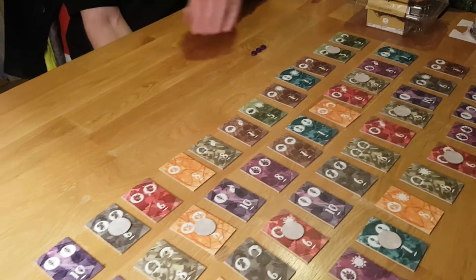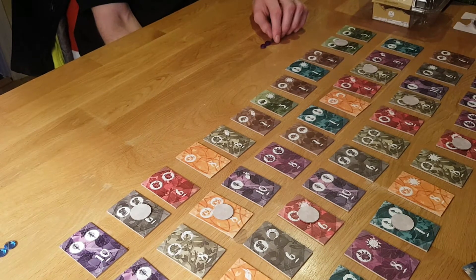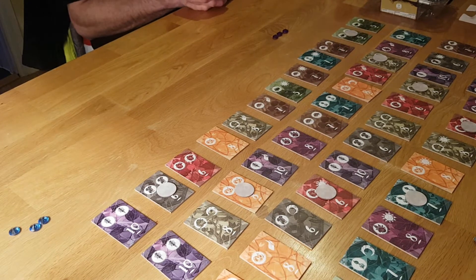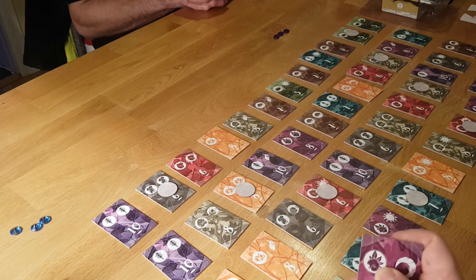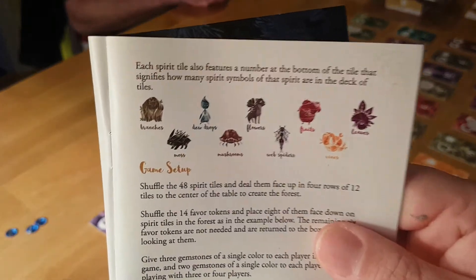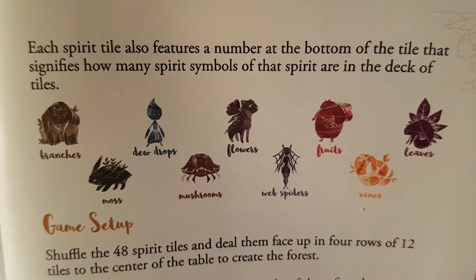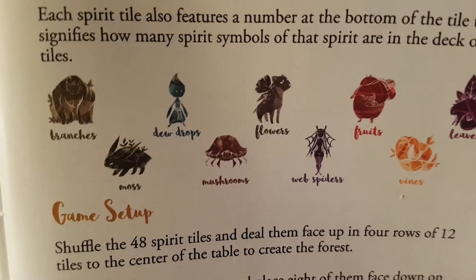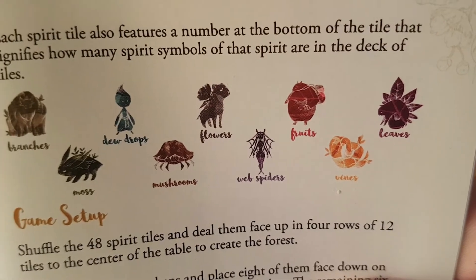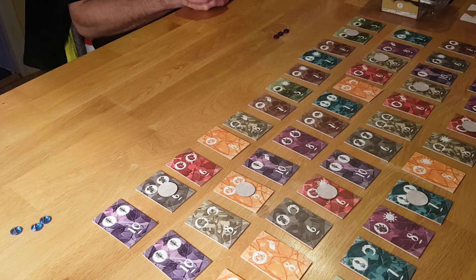To begin with, you have four rows of 12 spirit tiles on the board. They all have different symbols — there are nine different types of spirits: branches, moss, deer, drops, mushrooms, flowers, web spiders, fruits, vines, and leaves. There are also three power sources which are Sun, Moon, and Fire.